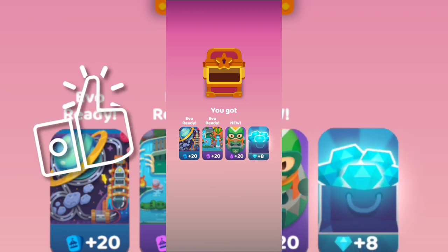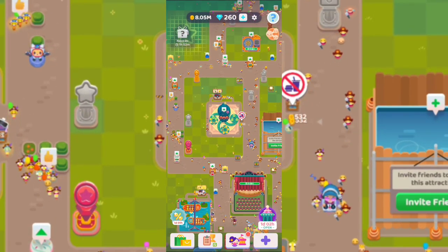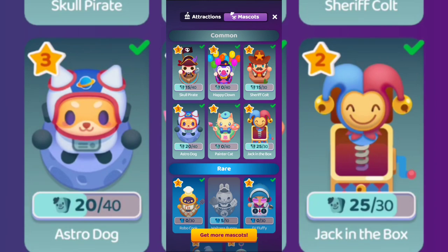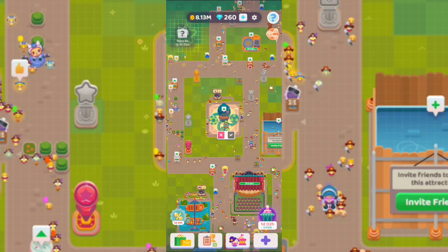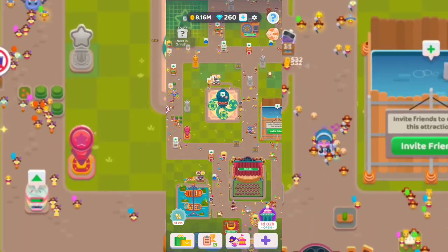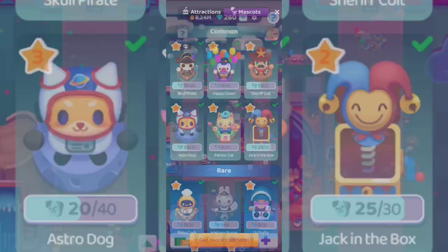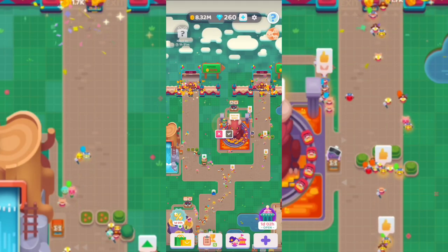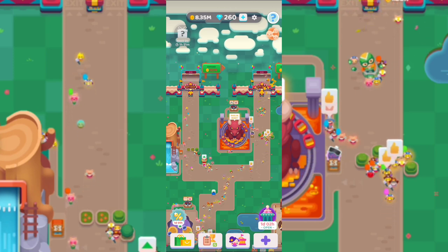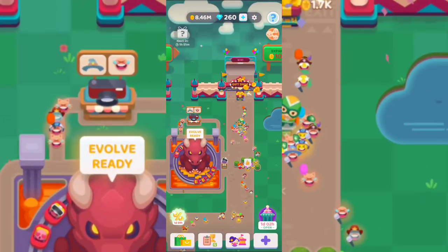The new mascot is a Hero Shield — it hands out hero shields and protects against nausea. You do have a problem with nausea since some customers will get sick, so you want to decrease their nausea. Go to where you see the red dot and into the mascot section. I'll hit 'place' and put him at the end of the park — try to put your mascots at the exit point so customers are protected as they leave.